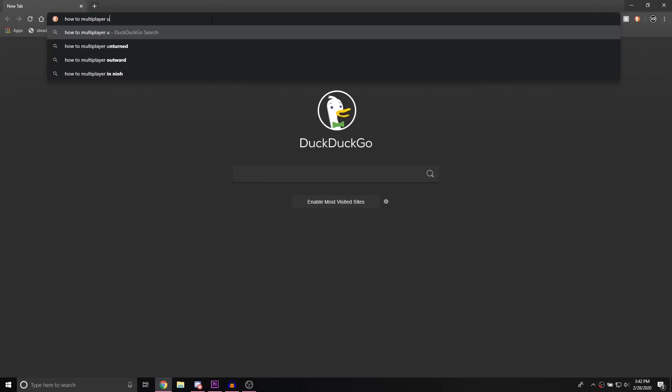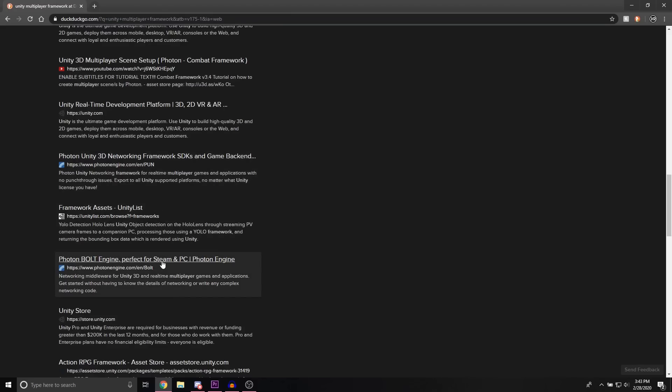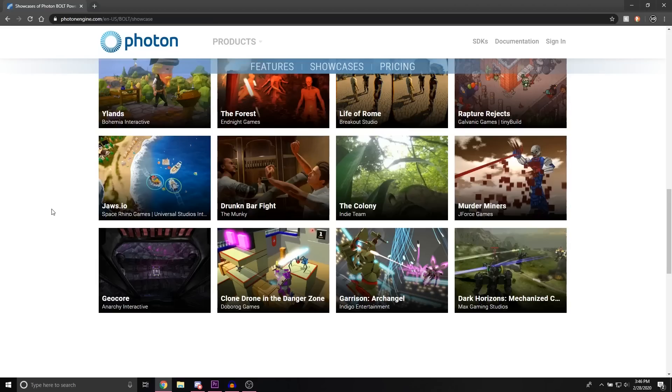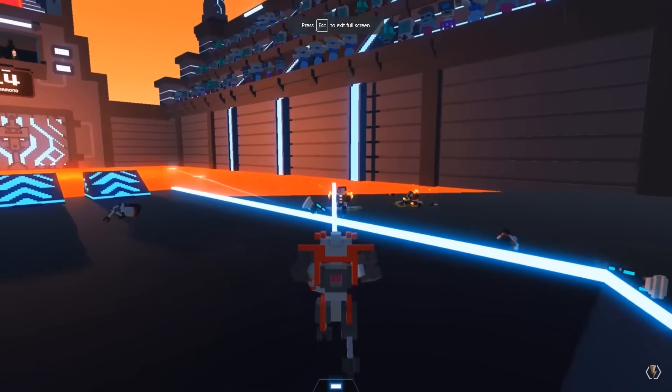On the first day I started researching some networking frameworks and stumbled across Photon Bolt and for some reason decided to use that. The website was pretty convincing. It also had a list of games that use it — I never heard of any of them, but if it was good enough for Clone Drone in the Danger Zone, it's probably good enough for my dumbass.